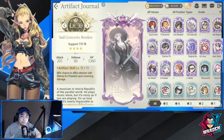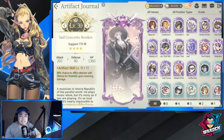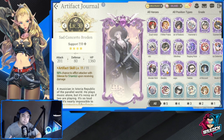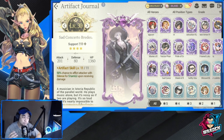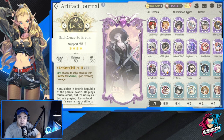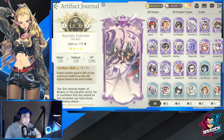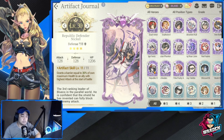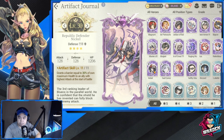Sad Concerto Bredden is very good for heroes that have provoke. Imagine all five enemies are provoked — at 50%, roughly two or three would be silenced. Next is Republic Defender Nickel, which grants a barrier equal to 30% of own maximum health to the ally with the highest attack at the start of battle — very good as well.